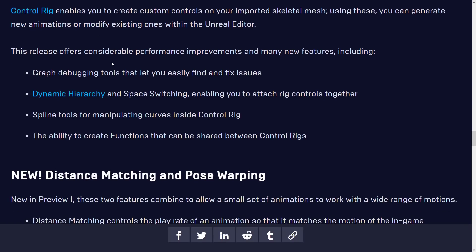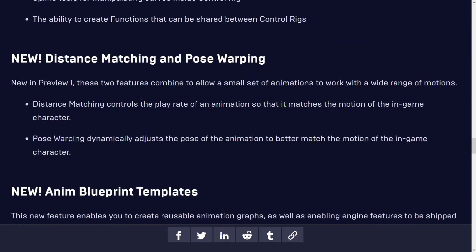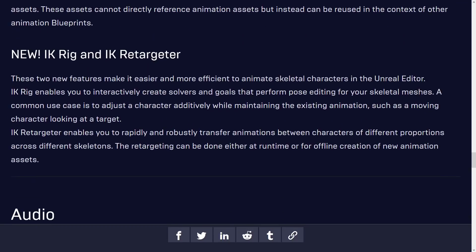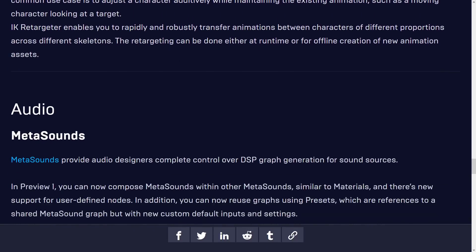Animation improvements include updates to the Control Rig, new distance matching and pose warping, new animation blueprint templates, and new IK Rig and IK Retargeter features.